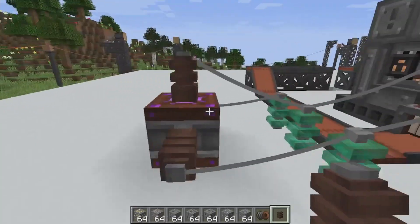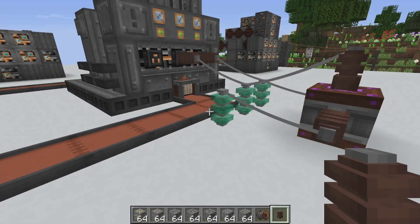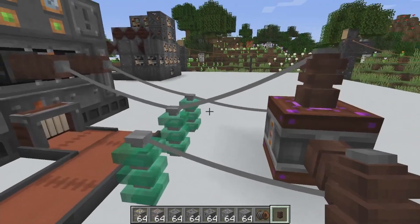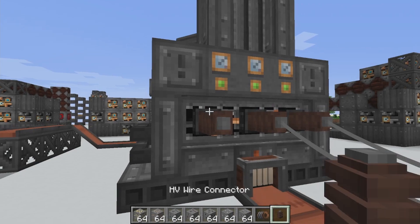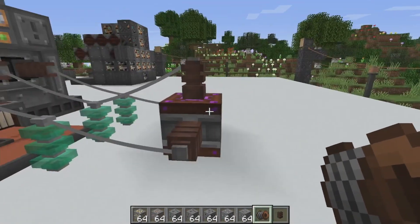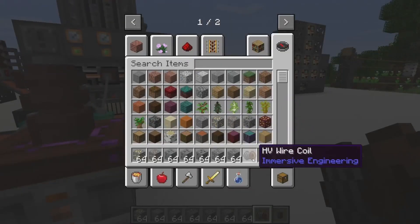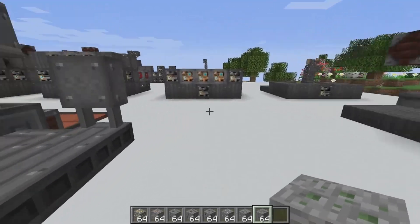In order to power the furnace you're going to need some type of battery — a very charged battery — because this thing will drain all your power super fast. How it works: you have your socket outlet right here, put down your connector, from there go to relay and back to your power source. That's how you start it up.